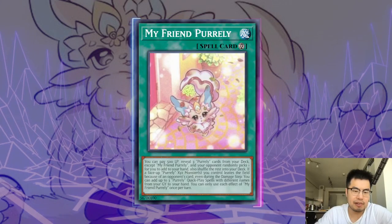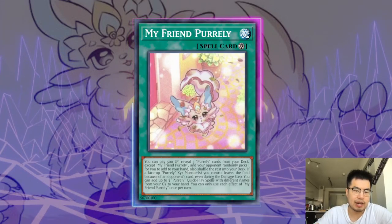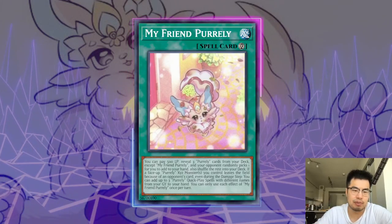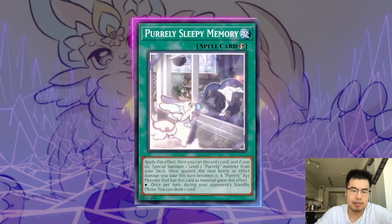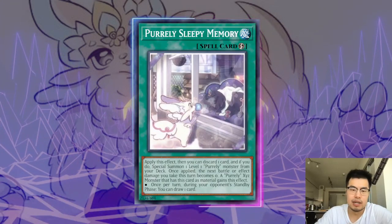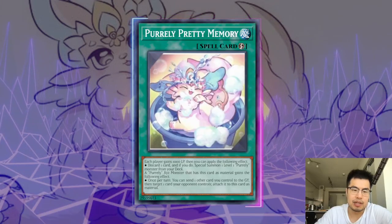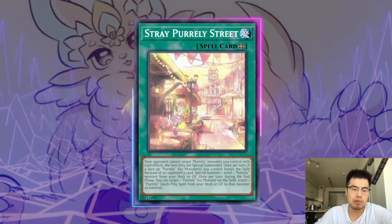My Friend Pirelli is a continuous card. They pay 500 life points, reveal three Pirelli cards from the deck that can be the same name, and then add one randomly from their deck to the hand. So if they have three in the deck, they automatically add whatever they want by revealing all three. And then they have a bunch of different Quick Play spell cards: Happy Memory, Sleepy Memory, Pretty Memory, Delicious Memory, and also the Filt spell card, which is quite good.